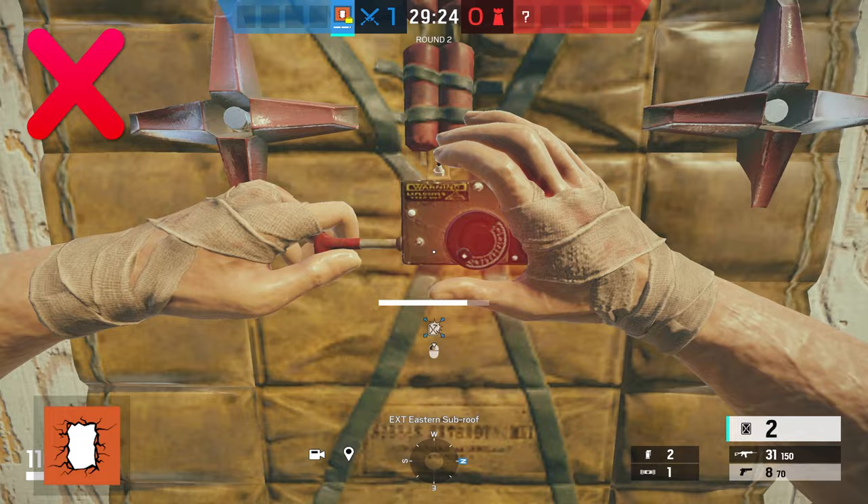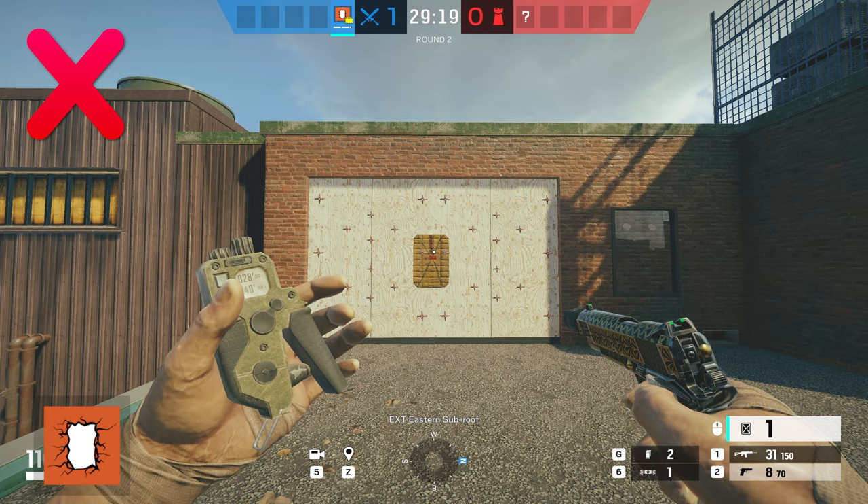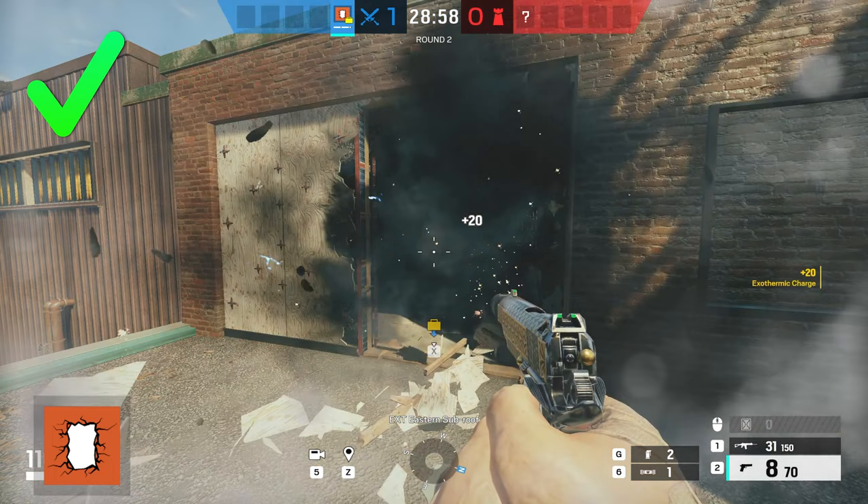You should never place your exothermic charge as Thermite on the middle of the breach when there's a Bandit tricking player on the other side of the wall. If you place it in the middle, Bandit will be able to trick your exothermic charge either way. If you place it on the left or the right side, it's only a 50% chance you'll get the right one.